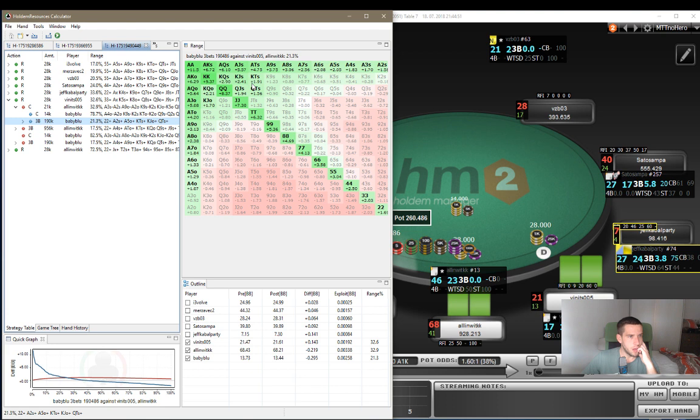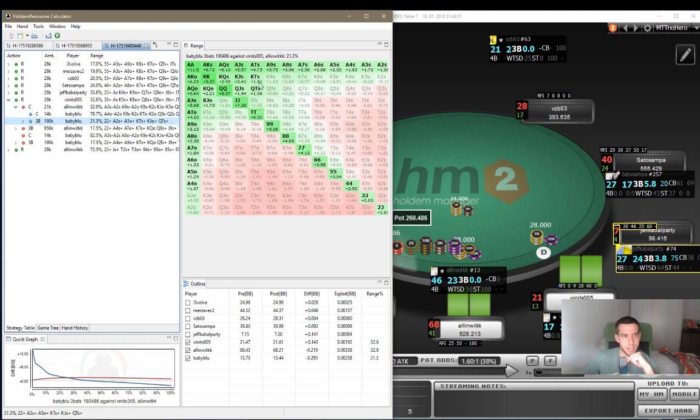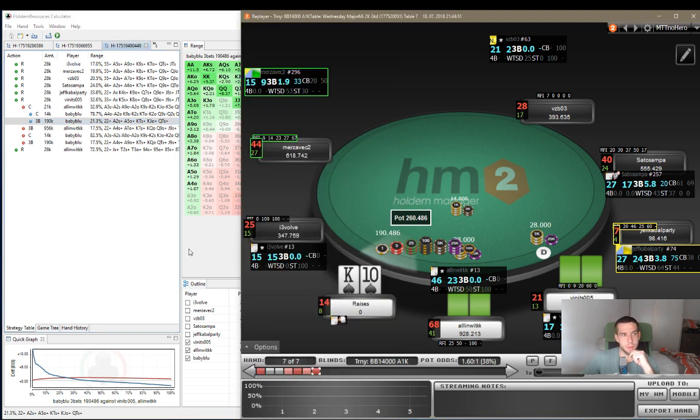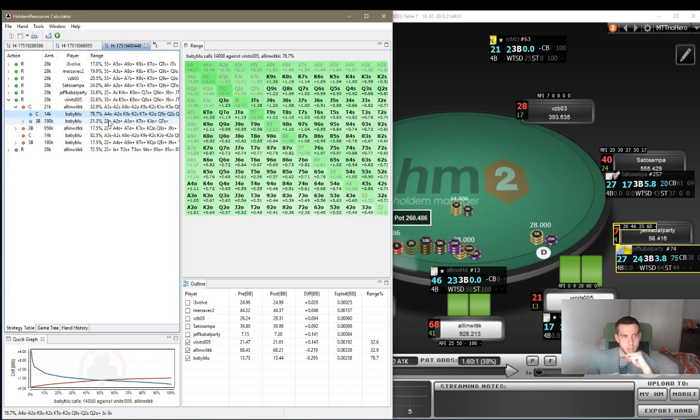King-10 suited is a pretty profitable shove here - 1.91 in EV. Let's see what Hold'em Resources says for calling. Calling with most hands here should be profitable just due to the odds we're getting - we're defending in the big blind. And as you can see, king-10 suited is a highly profitable call at 1.59. But the EV of shoving is 1.91. So Hold'em Resources wants you to shove king-10 suited a little bit more than call here - it says it's a better shove than call. That's pretty sweet to know.